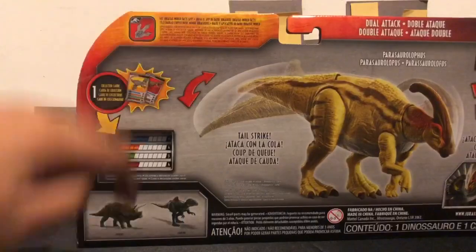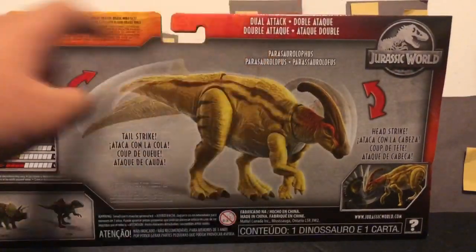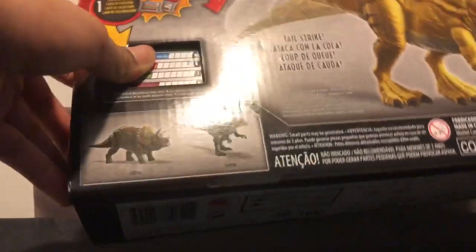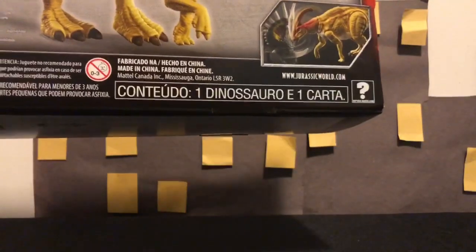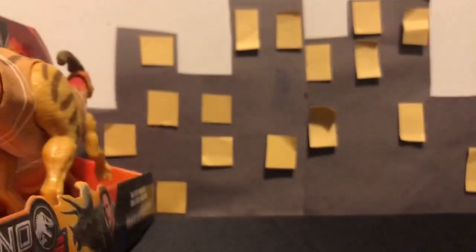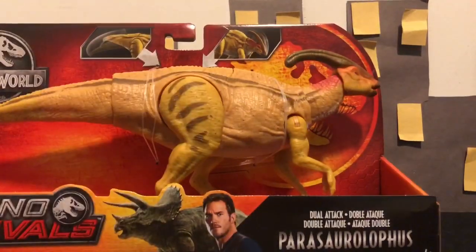On the back, there's a little card thing — Parasaurolophus, Dual Attack, Jurassic World, Dastic Facts. It gives you a code. We have the Concavenator there, which I have, and the Triceratops which I don't really want. One dinosaur, one card showing the action feature it can do, Jurassic World on the other side.